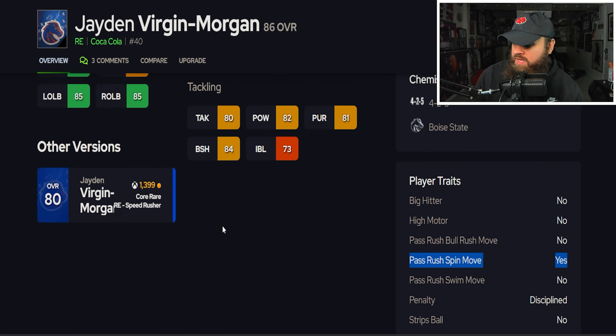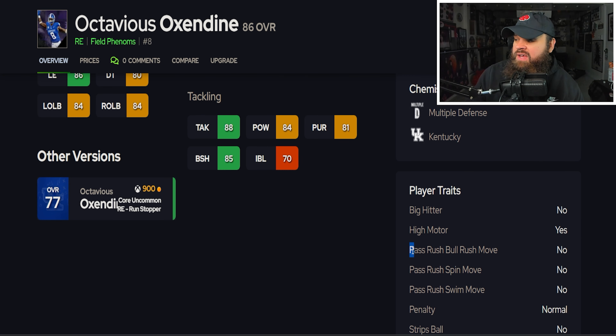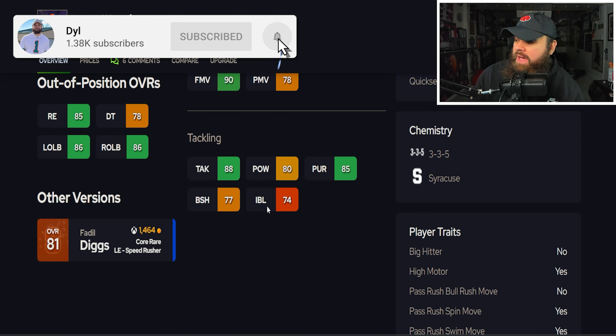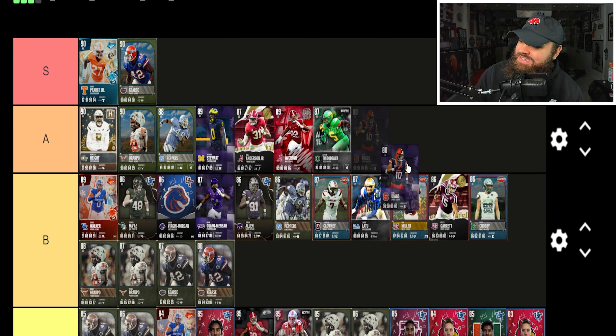Now we get Legend Brian Arakpo, with cards from 85 overall up to 90. His base stats are 6'4", 257 lbs. From 85 to 89, it's basically all plus-ones. The 85 has 83 speed, 84 acceleration, 76 finesse moves, 83 power moves, 82 block shed, 84 impact blocking, no pass rush traits on 'yes.' His 85 and 86 go in C tier; the 87 and 88 slightly make B tier due to increasing physical stats and 85 power moves.